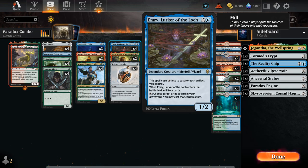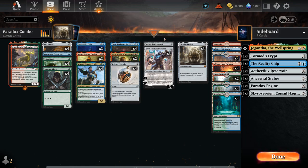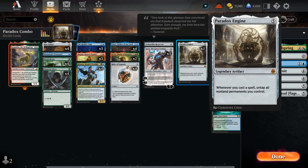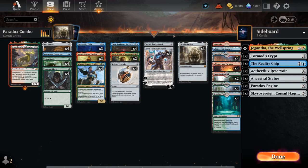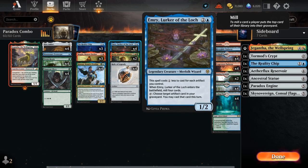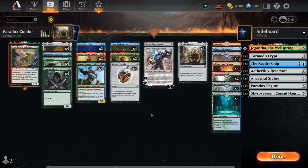At three mana, besides Scholar of Antiquity, we have four copies of Emry, which we can often play on turn two thanks to early Mox Amber. Emry mills four cards when it enters, and we can also tap it to choose an artifact in our graveyard and cast it this turn — getting back Mox Amber, Reality Chip, Reservoir, or Paradox Engine. We can also untap Emry with Paradox Engine to potentially get back multiple artifacts in the same turn.